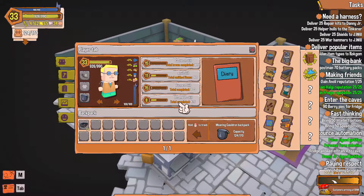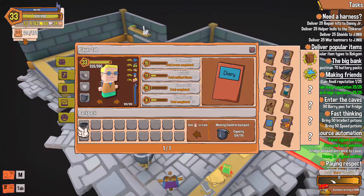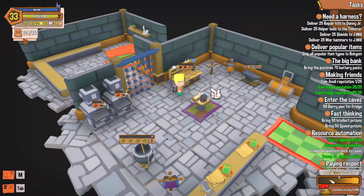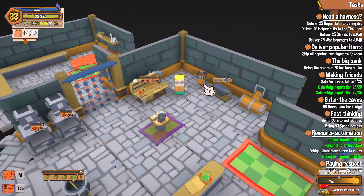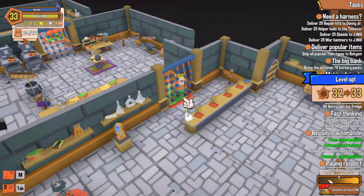All right, new day. I have 124 leather mask. We look at the mask, we get the plus five percent on the anvil, so I'll put it with my anvil suit over here. So we are doing good. We're level 33.